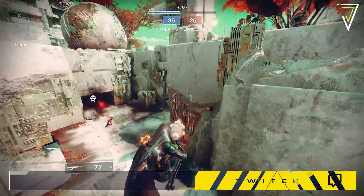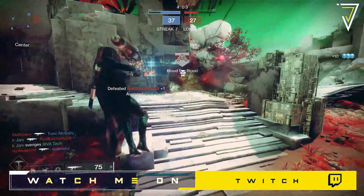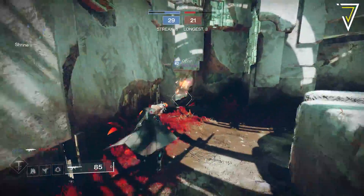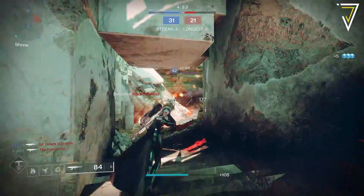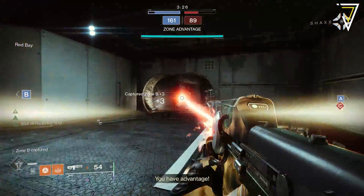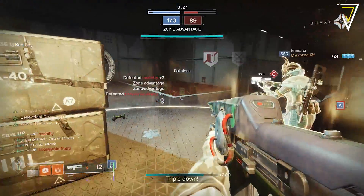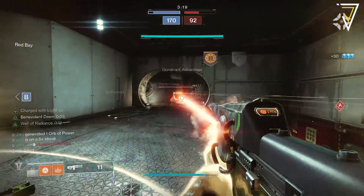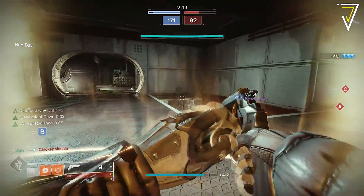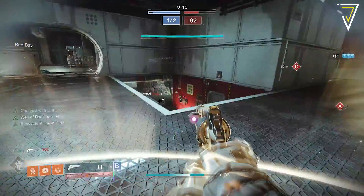Next up is the Crucible rotator. The playlist for the upcoming week is Team Scorched, so if you're burnt out on Iron Banner or not a fan of Rift, you can mix things up there. We also have Crucible Labs with Zone Control returning. Alongside Iron Banner, we see bonus Crucible ranks all week long — a great week to jump into the Crucible with friends or grind for ranks.